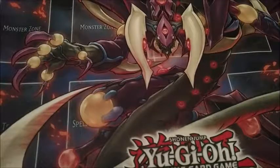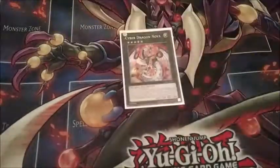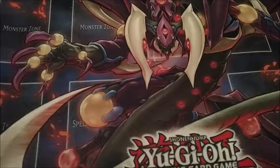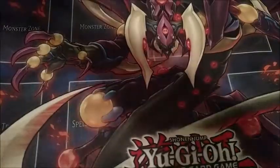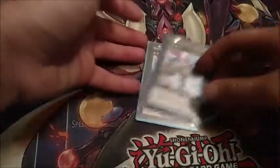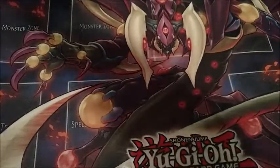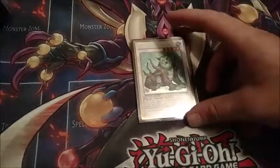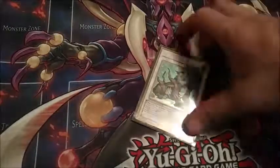For the extra deck: one Panther Dragon as the Instant Fusion target to help make Cyber Dragon Infinity. Cyber Dragon Nova — you don't use his effect, you just use him to make Cyber Dragon Infinity. Two copies of True King of All Calamities — one of the best plays the deck has. Some generic rank fours: one Number 44 Sky Pegasus for cheese, one Castel — these two could literally be any rank fours. Then level five synchros: Naturia Beast, which is also a great play, especially if you have one in the graveyard and you beat a monster over with DeskBot four, you can summon one out with four's effect and make Naturia Beast that way.